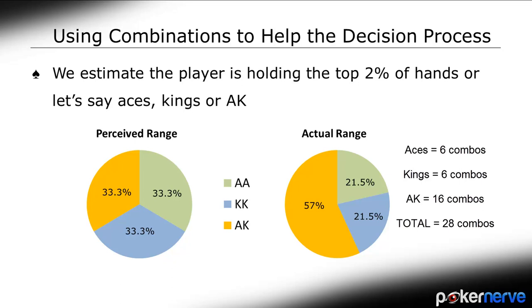Out of the 28 possible combinations made up of Aces, Kings, and Ace-Kings, 16 of them come from Ace-King. This means that when our opponent 4-bets, the majority of the time he is holding AK and not the other big pocket pairs.